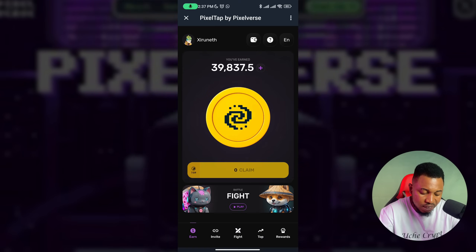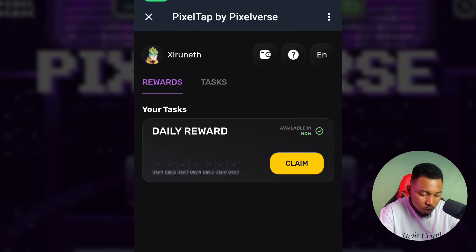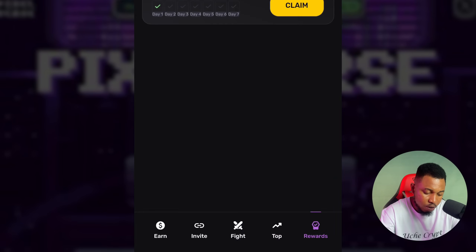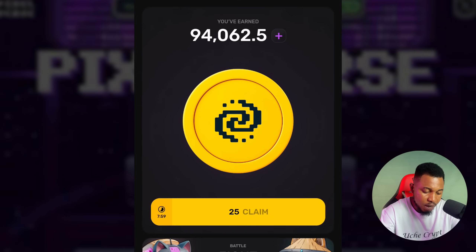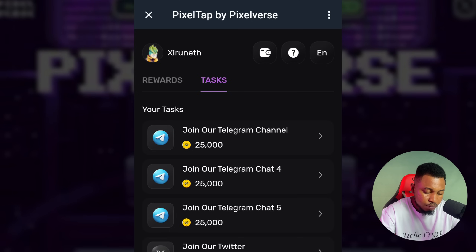The next thing to do is click on Reward. Over here you'll see there's a daily task where you can come daily to claim a reward. I'll click on Claim Reward, click Claim, and I'll be given 10,000 tokens. When you go back, you'll see that your points have actually increased right away.